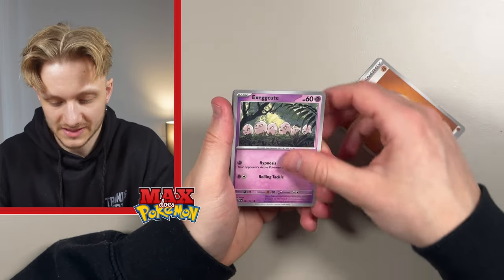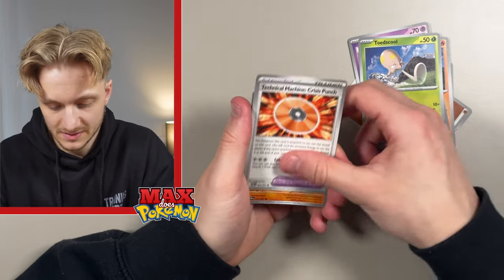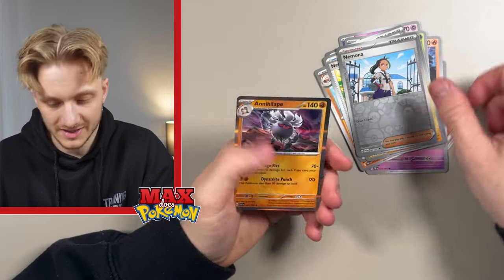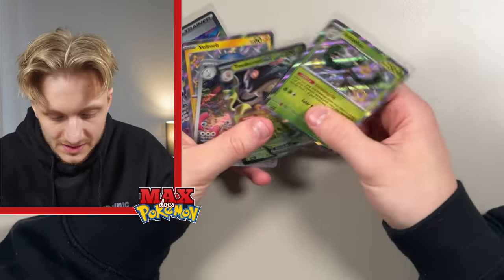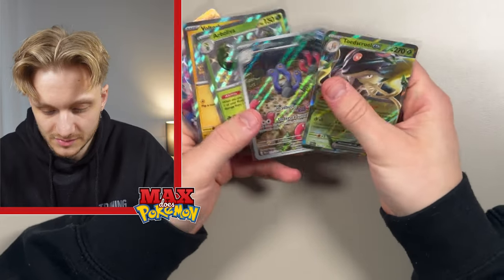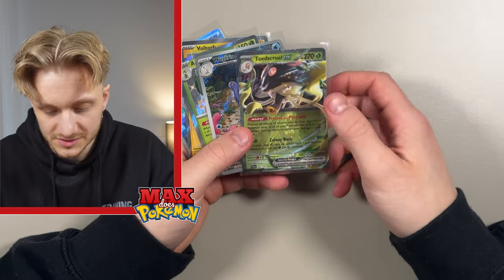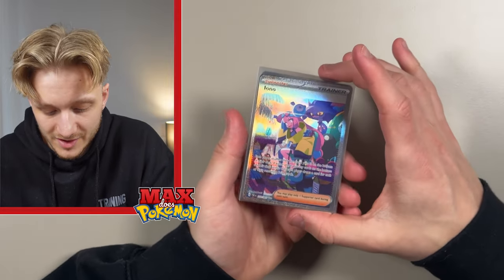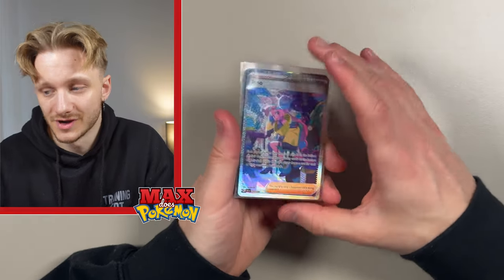Let's slow roll this one. We've got Exeggcute, Shark Cadet, Routes, Toadscool, Grappploct, Chinchow, Nemona, and an Annihilape. Strikeout on the last pack there. So we've got a couple of Baby Shinies, a Voltorb, the Wugtrio Illustration Rares, Toedscruel EX — which is a bit of a dead card — and this absolutely huge pull with Iono. I think 151's got its work cut out.